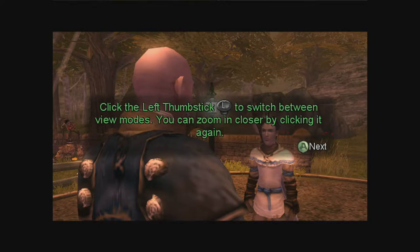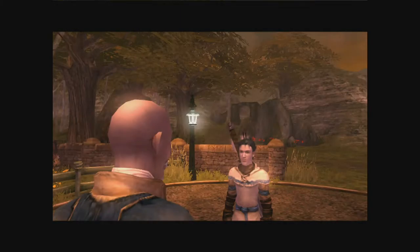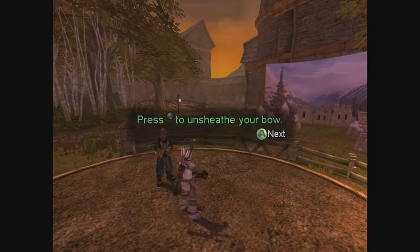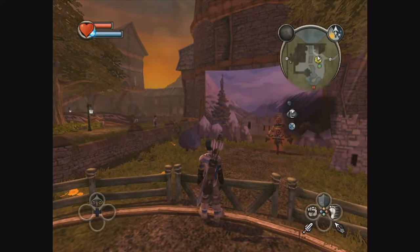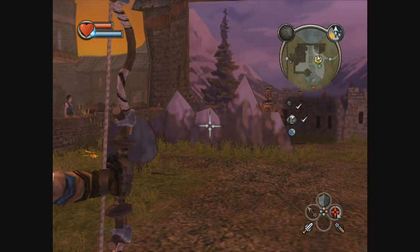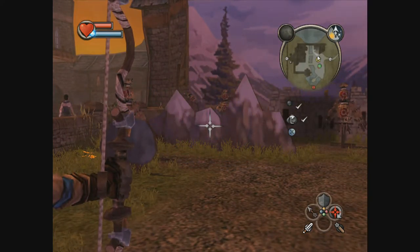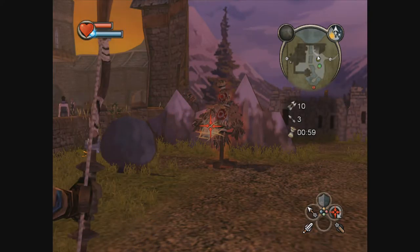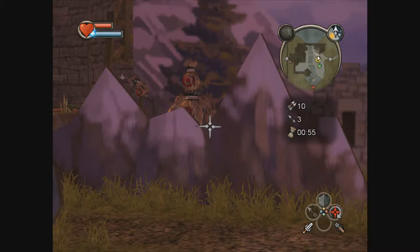Click the left thumbstick to switch between a few modes. That sounds useful. I think when you pull back and the stick starts vibrating, you'll start to lose accuracy. That makes sense. Oh god.